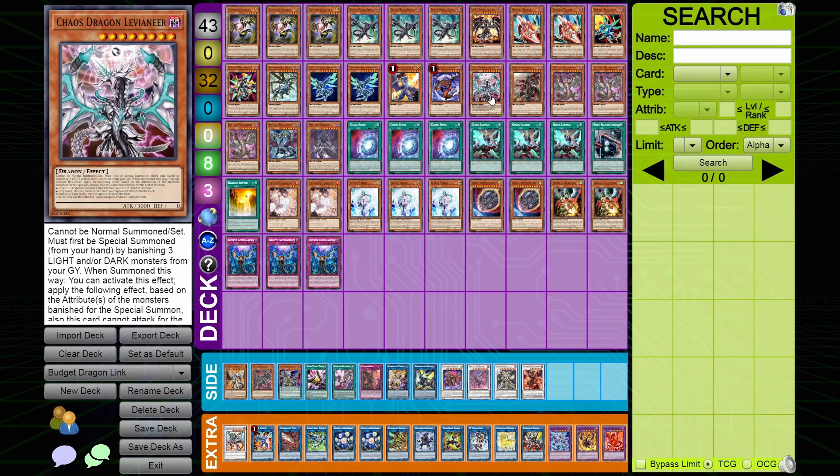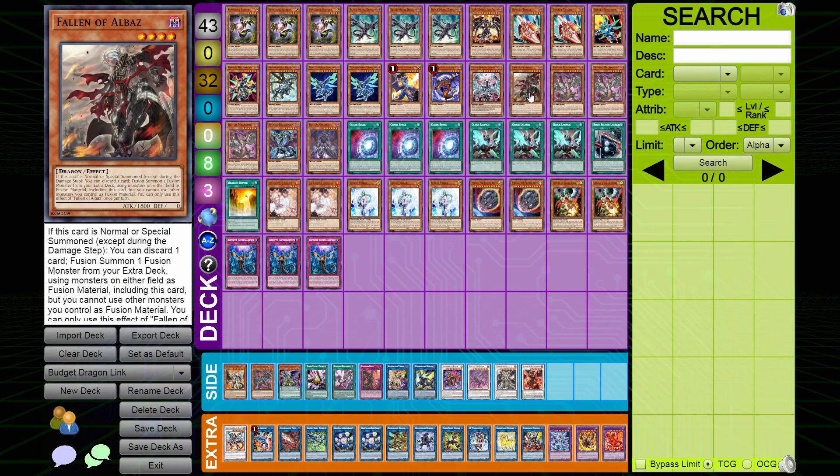Levy just helps you pop cards and rip a card out of your opponent's hand — fairly good card, I love Levy in here. Albaz is part of the budget part; in bestial dragon link you don't have to play it, you can just play more link monsters instead. But this gives you a really good Seals target and can put your opponent off guard because nobody really expects it.